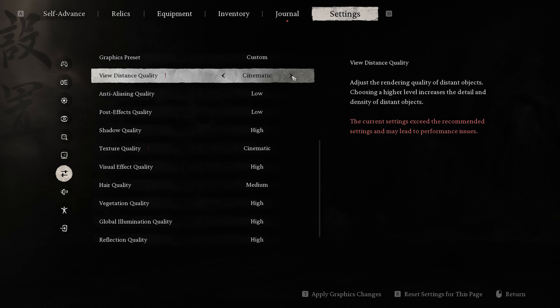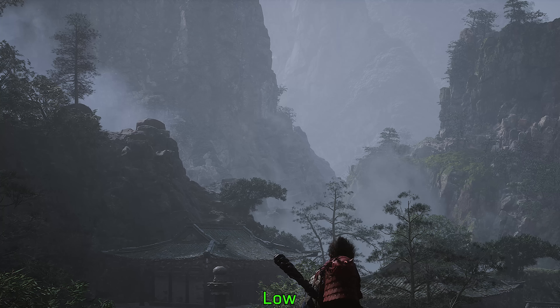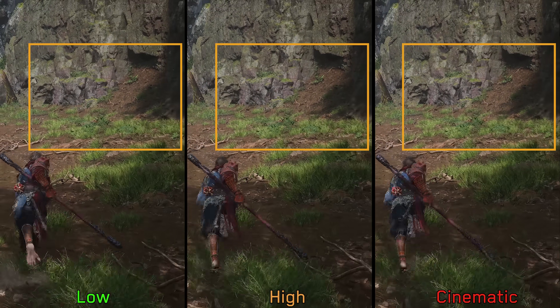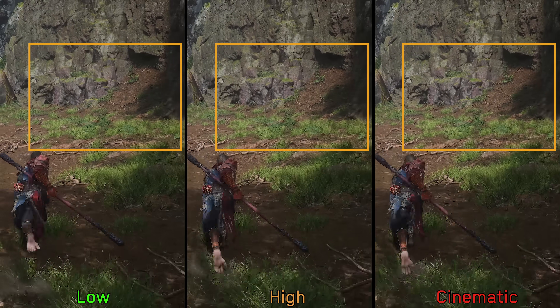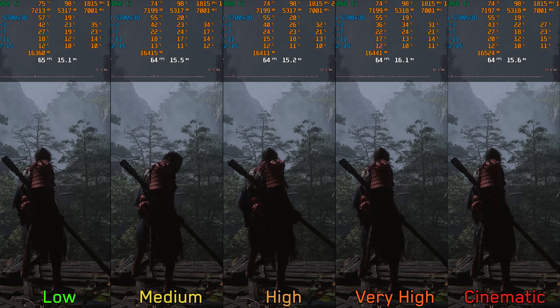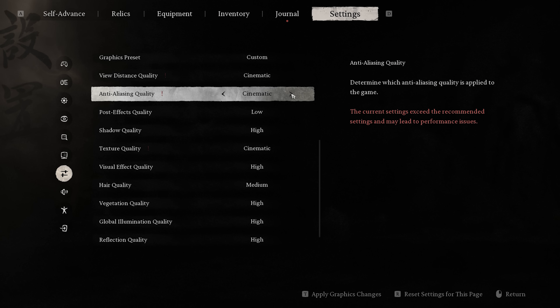View distance affects the LOD of objects and geometry not using Nanite, such as trees, but does not affect the LOD popping visible in the game — popping occurs at a similar distance across all options. There is no significant performance cost even when going from low to cinematic, so I recommend leaving this at least at high.